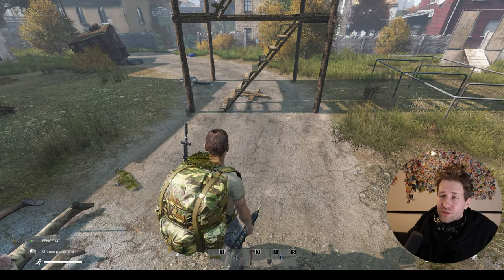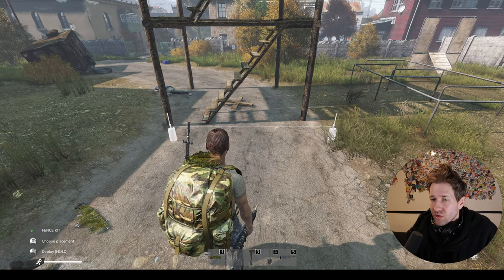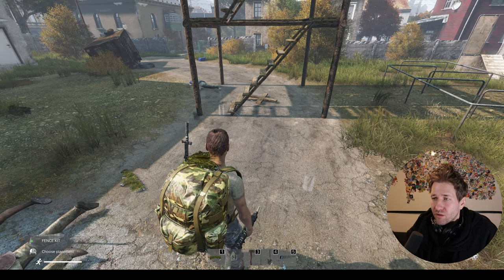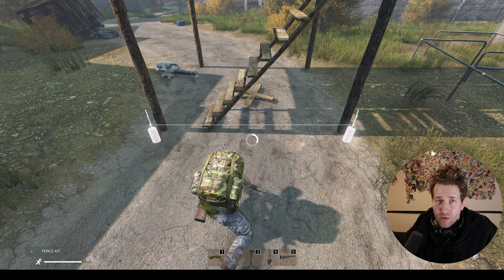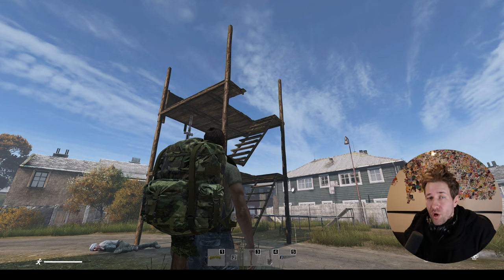If you wanted to, you can just put a fence gate in front of your watchtower. Press the placement on your fence kit, turn it around, and place it in front of your watchtower. When it's all fully built you should have a watchtower that only you have access to.